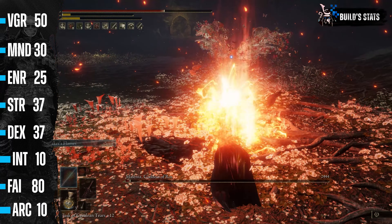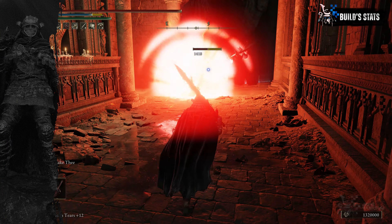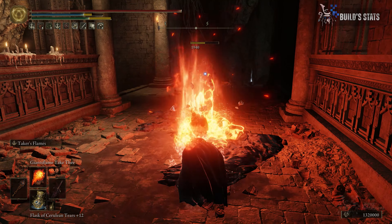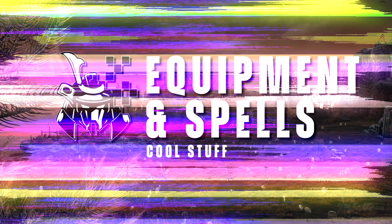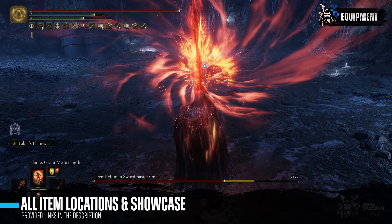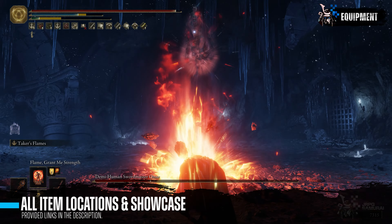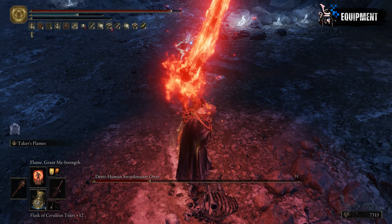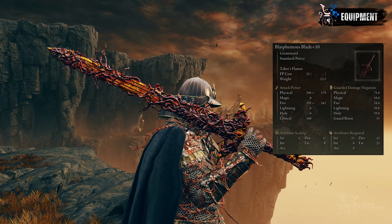Next are Intelligence and Arcane, and no points were allocated to these stats since we do not need any. Stats are out of the way, let's move on to the Heretical Samurai's Equipment. As usual, all item locations will be linked in the description section below, along with the build showcase. Starting with the build's main weapon and the star of the show, which is the Blasphemous Blade. This sword requires 22 Strength, 15 Dexterity, and 21 Faith to wield properly.